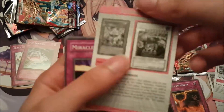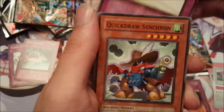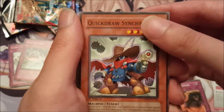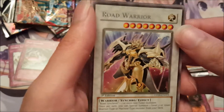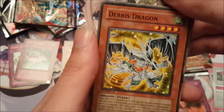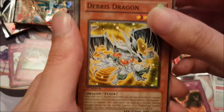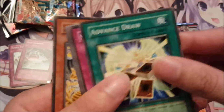Here's our other strategy card. And we have Miracle Locust again, Quick Draw Synchron — nice, that's another really good card, he's like the staple for Synchrons — Road Warrior for the rare, pretty cool card. Debris Dragon, another pretty cool card actually. And Advanced Draw.